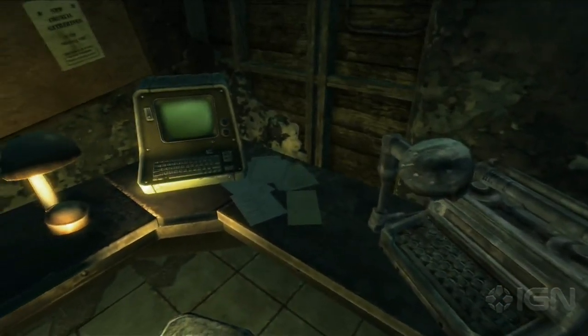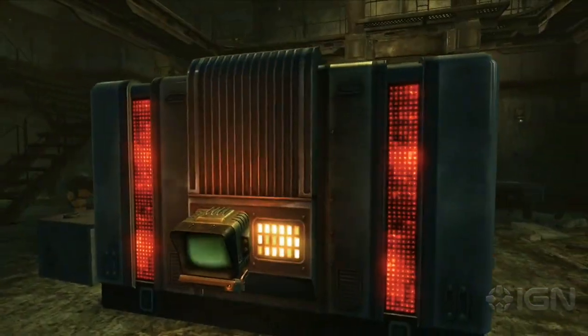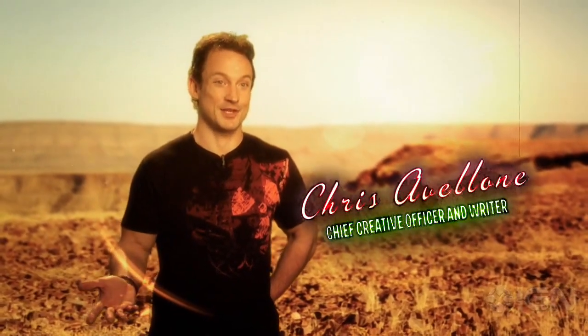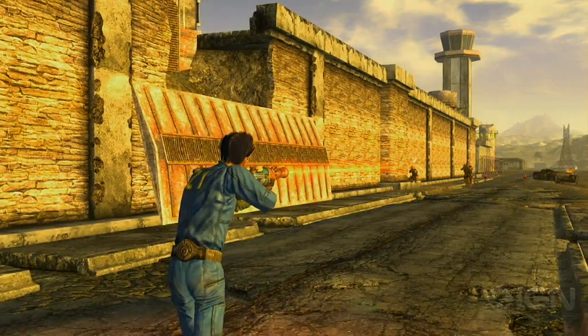One of the things we tried to do is think about both technology that people would make or utilize in the new world, or things that are pre-war that people are trying to get working now that they're putting the pieces back together. Fallout has the whole vision of what people in the 1950s viewed the future to be like, which immediately becomes a huge playground — let's try this kind of blaster, this kind of laser weapon, this kind of energy weapon.